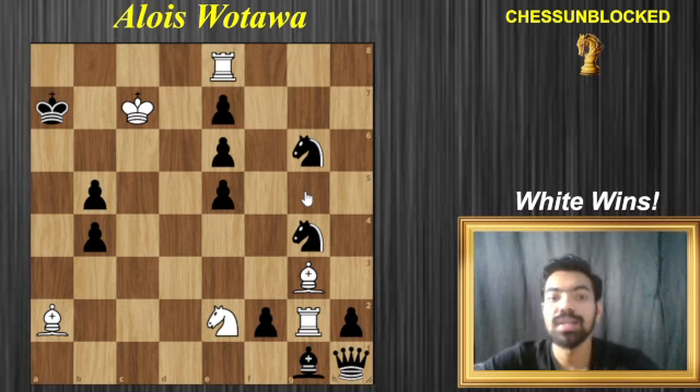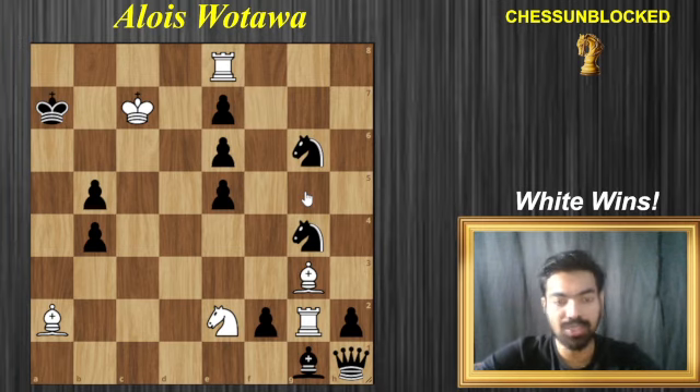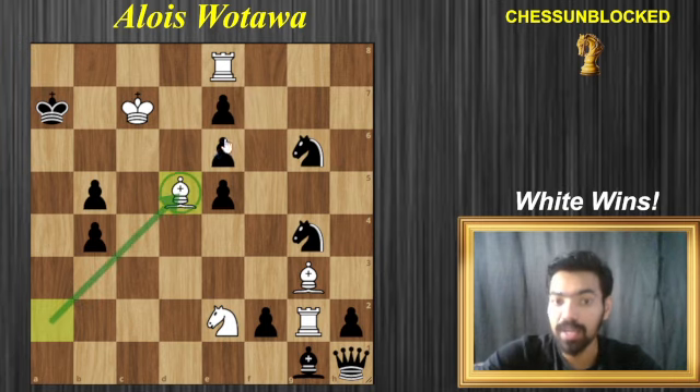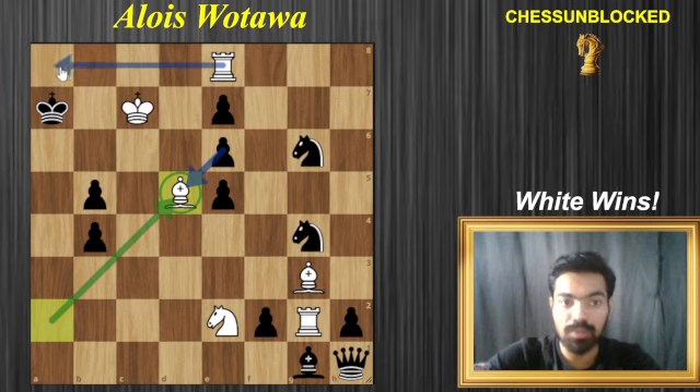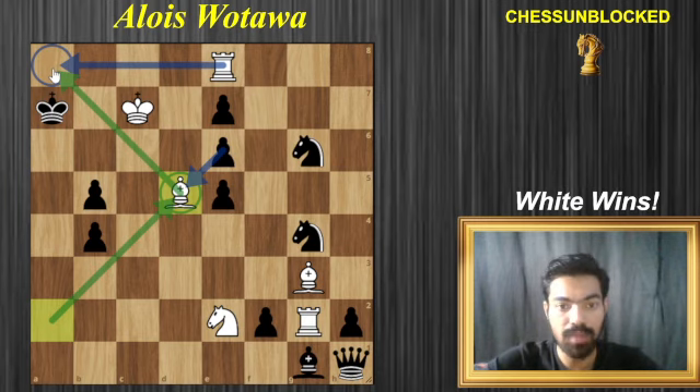The easy part about this study is that every single move you have to threaten a checkmate, and that makes it slightly easier. The first move is going to be bishop to d5. It's a bishop sacrifice — we are inviting him to capture. This comes with a very simple threat: you would like to play the move rook a8, and since the bishop supports the a8 square, we are threatening checkmate. That's why he is forced to capture the bishop.